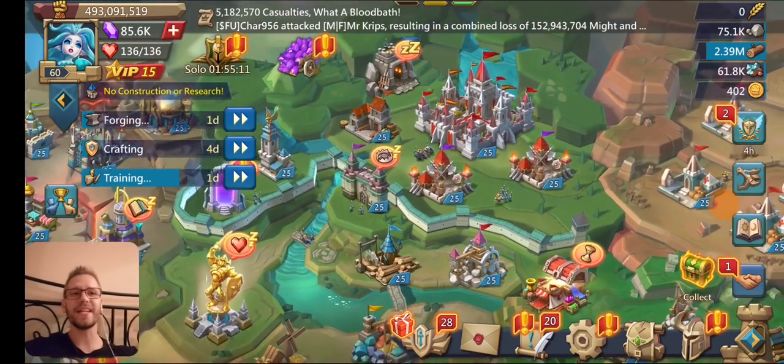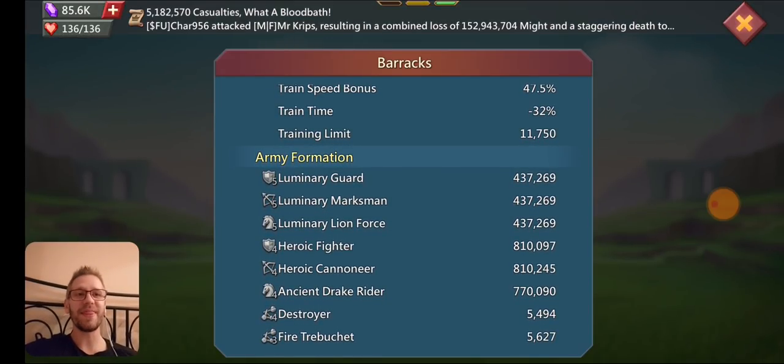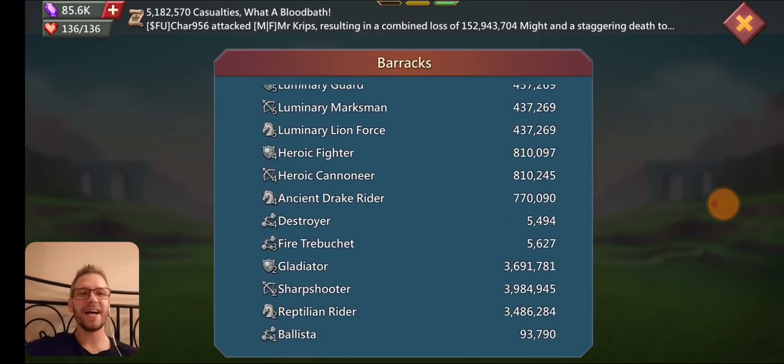Let's take a look at the current troop comp. I have exactly 437,269 of each Tier 5 — I made it even just for the video. I had about 810,000 of each Tier 4 but joined some rallies today so that's gone down a little bit, plus some Tier 3 siege. I have just over 3.5 million of each Tier 2: about 3.6 million Tier 2 Gladiators, 3.984 million Tier 2 Sharpshooters, and about 3.486 million Tier 2 Reptilian Riders.